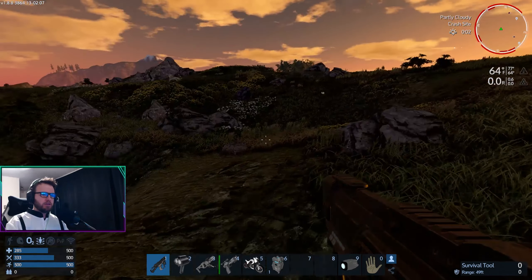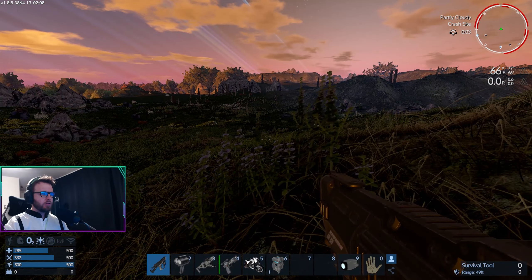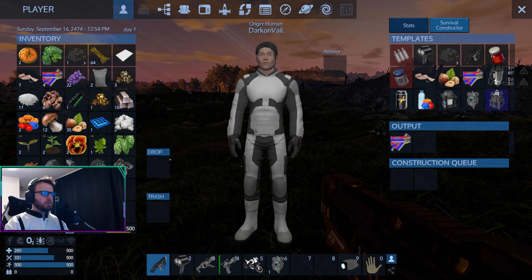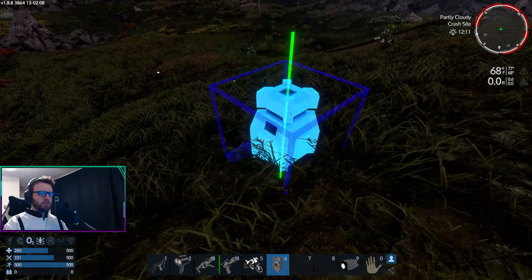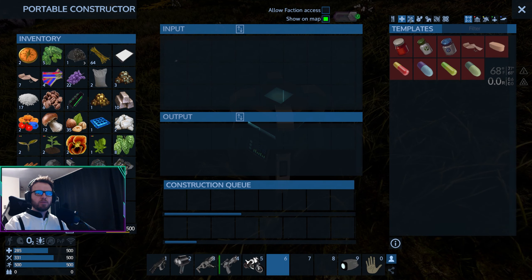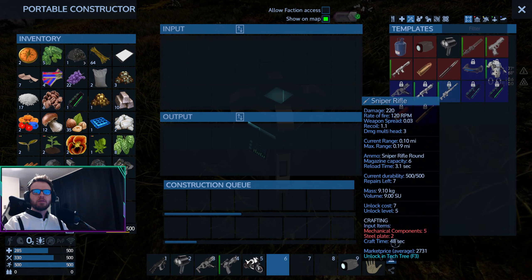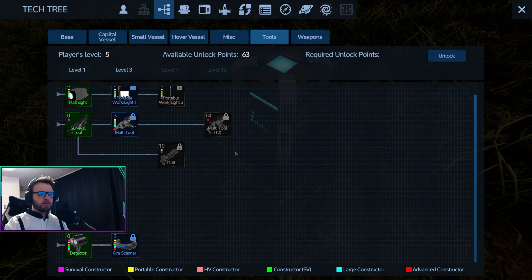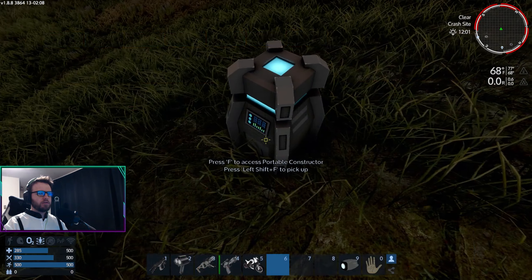We're back in Empyrion. I think we were working on getting a base, and we also need to work on getting armor - that would be a good thing. Let's put down the portable constructor real quick. We craft armor in here - is that going to be under... yeah, there we go. Light armor. We have to unlock it - it's got a lock on it. Let's check the skill tree. It's going to be under tools I think... nope, maybe weapons... yeah, there it is. Okay, armor is unlocked.